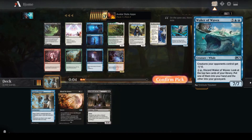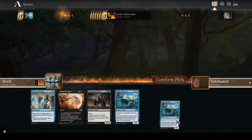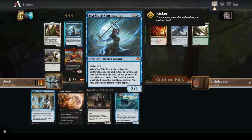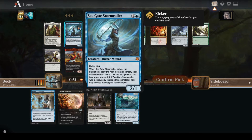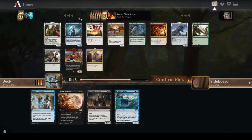I think I'm taking Waker of Waves. Seems like we're looking at Reanimator, potentially. Still early though — might not happen. Seagate Stormcaller seems like a blue-red spells kind of card. Right now I don't have anything that really works with it, so I'm thinking either Fatal Push or Traxos.